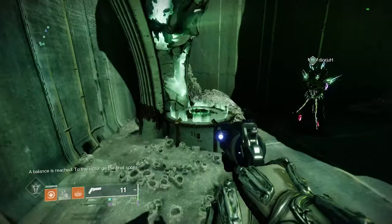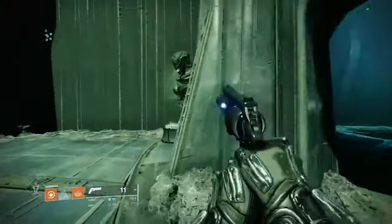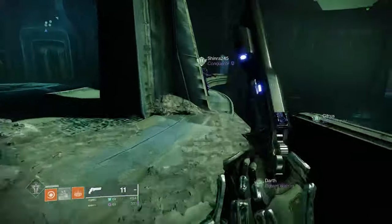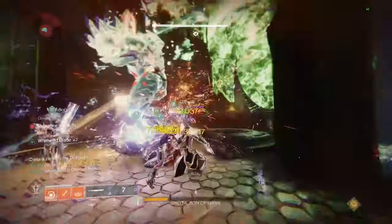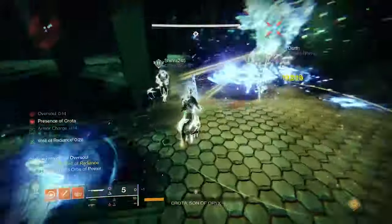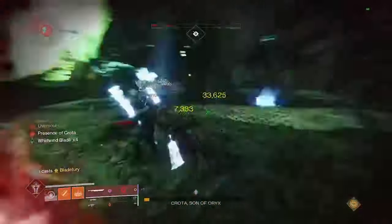Activate the correct one — in our example the final set was 'left,' so activate the left statue. You'll get a tooltip that says 'a balance is reached, to the victor go the spoils.' You've done it! All you have to do now is finish the raid and an extra chest will spawn at the end, giving you a guaranteed red border weapon. Pretty simple — good luck knocking out the reprised Crota's End, and we'll see you next time. Thanks for watching.